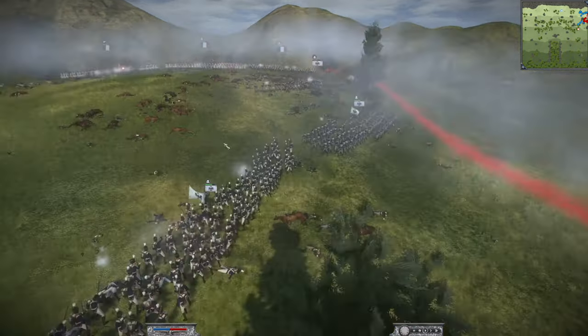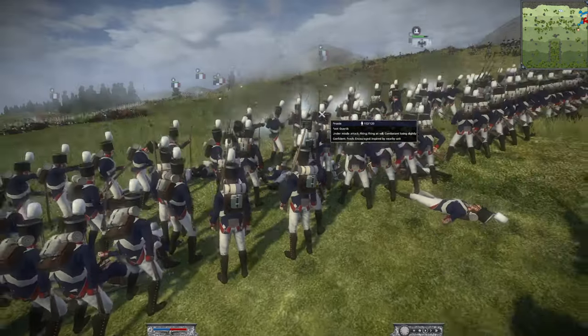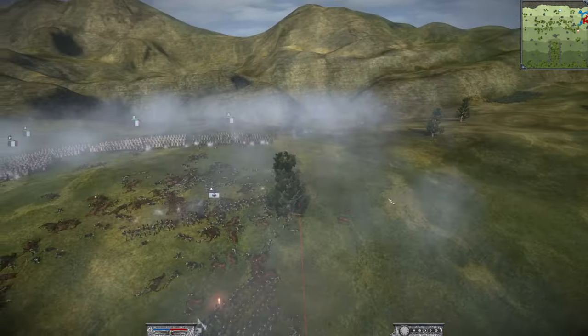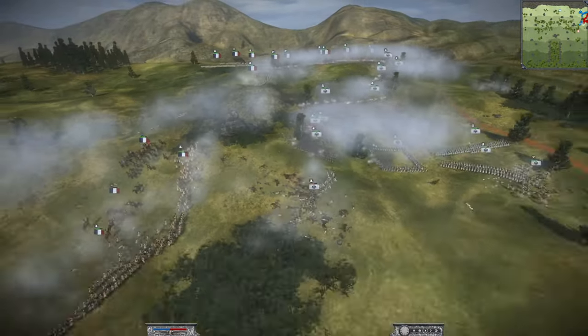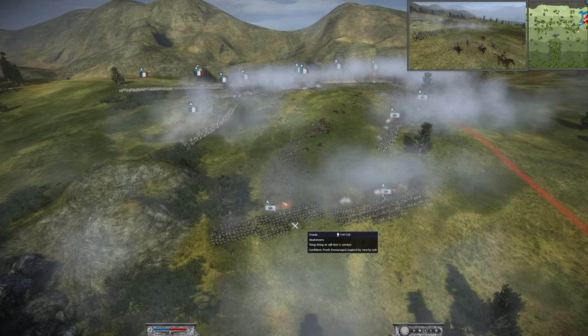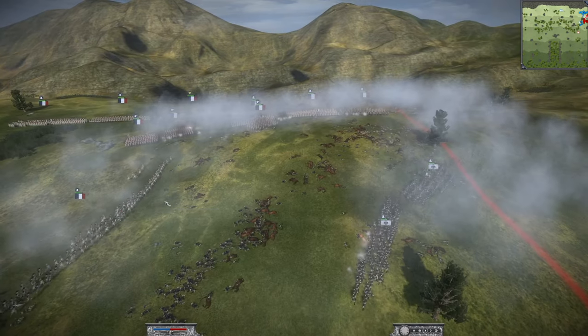You can see these foot guards here — they can't even see the enemy they're firing at; they're pretty much just firing into the side of a hill. Same with these guys — really bad positioning there in the corner. Some brutal maneuvering overall.